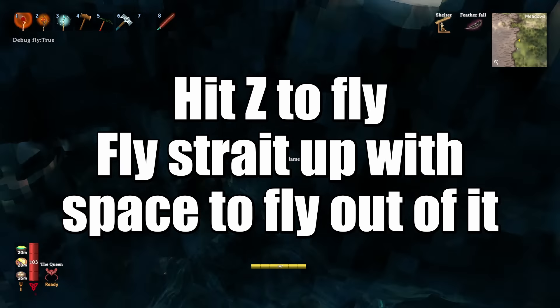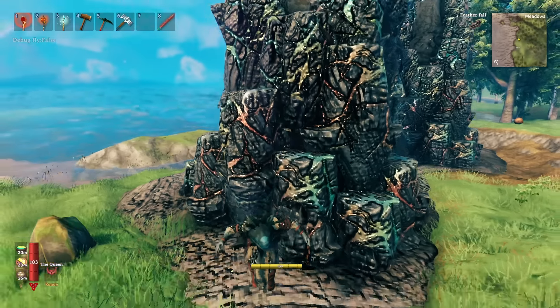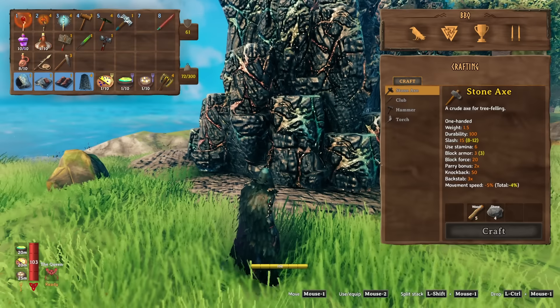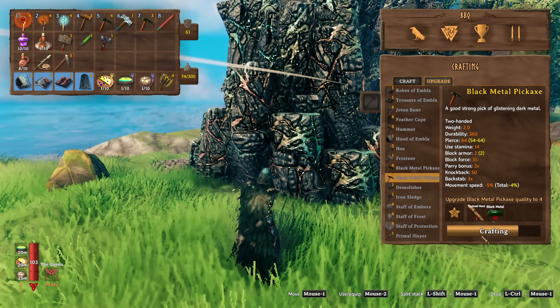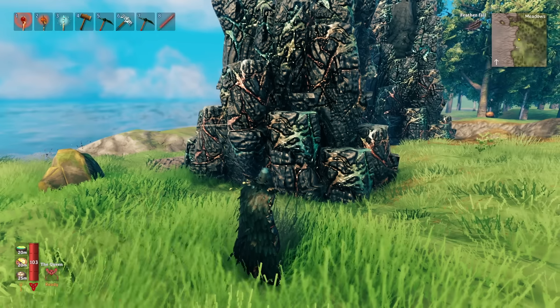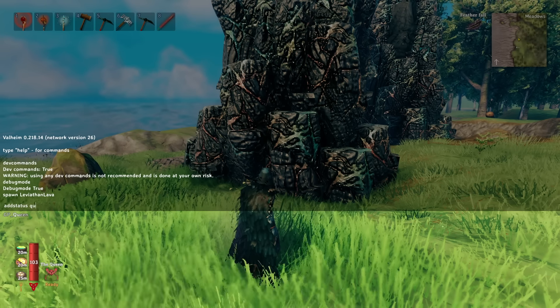It works just like it does over in the Ashlands. The only difference is you can spawn it wherever you want — preferably the meadows — so you can safely practice harvesting it. In order to give yourself the Queen buff, type addstatus all one word, space, queen, then hit Tab and then Enter.